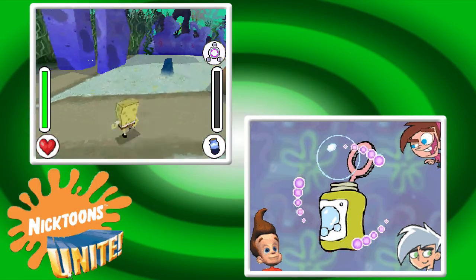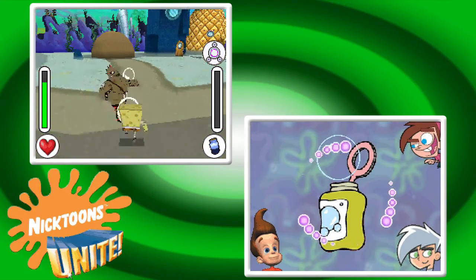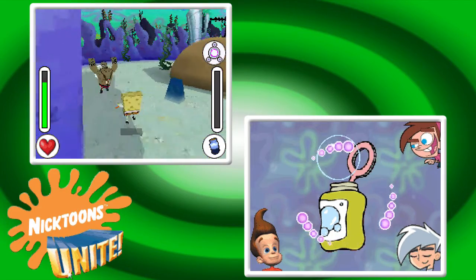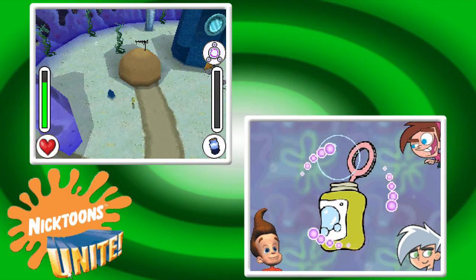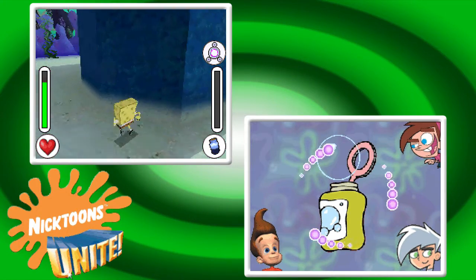I actually like how closed off this place is and everything — when the paths look a certain way it reminds me of the Flying Dutchman level on the console version. Unfortunately, Squidward does not have a backyard in this one.